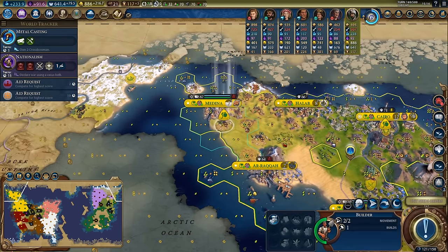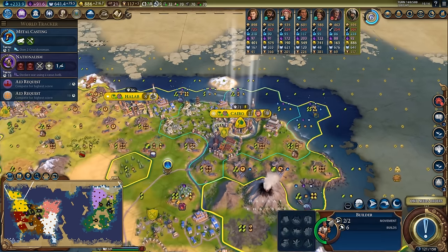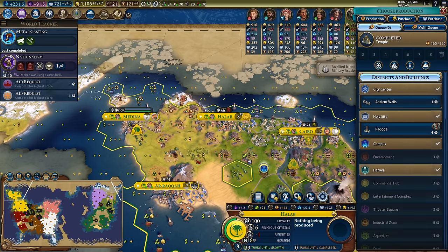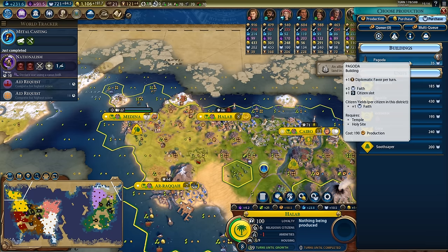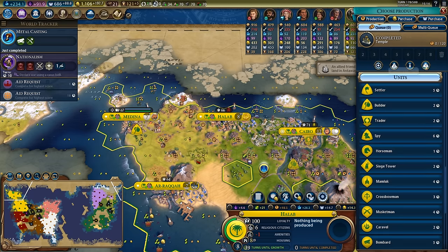I'm going to build the library because I want to faith purchase the madrasa ideally - it's a little bit more expensive and harder to build, so I want to save my faith for the harder-to-build things because they give more benefit in the long run. When playing Arabia it's really important to note that a pagoda costs 190 production to build but only 35 faith - so you always want to faith purchase your tier 3 buildings.